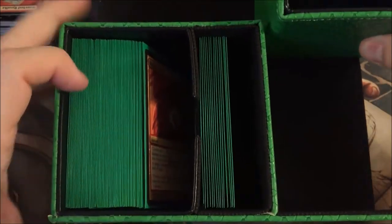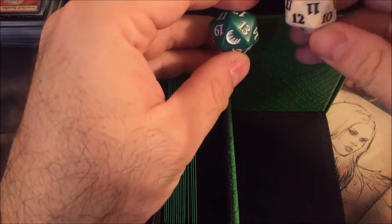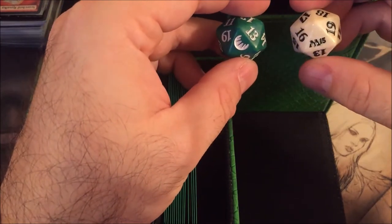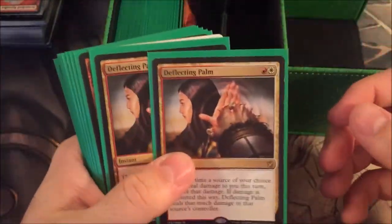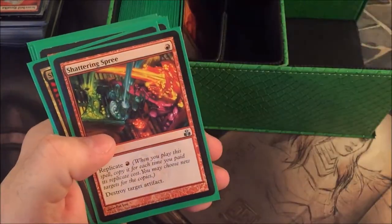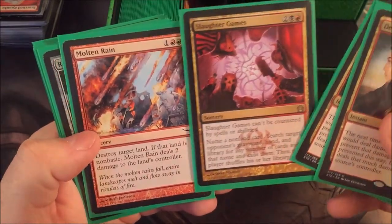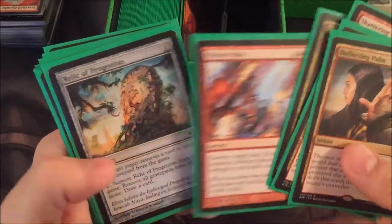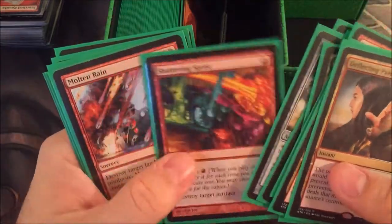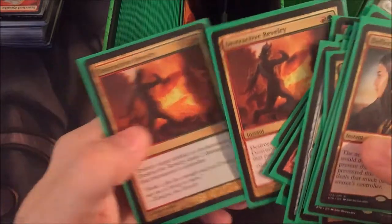This is a really cool case. There's your deck, there's your sideboard, there's a spot here for dice — a couple of Origins and M15 dice. So this is a modern burn deck. Deflecting Palm, random Disenchant, Shattering Spree, Slaughter Games — that's random — Molten Rain, Relic, Shattering Spree, Molten Rain, Core Firewalker, Destructive Revelry. So that's your sideboard.